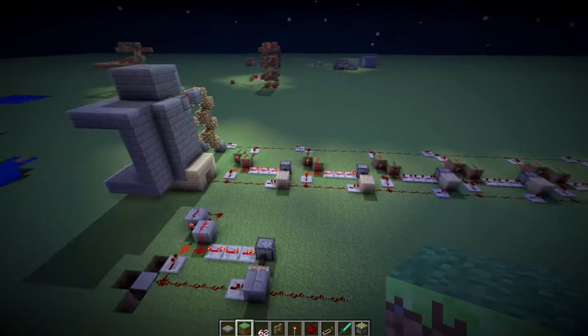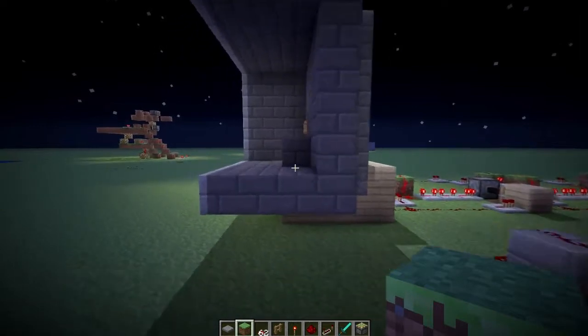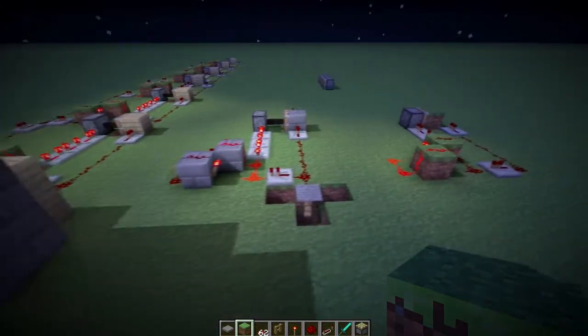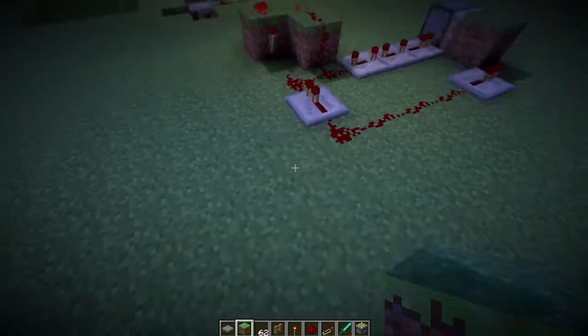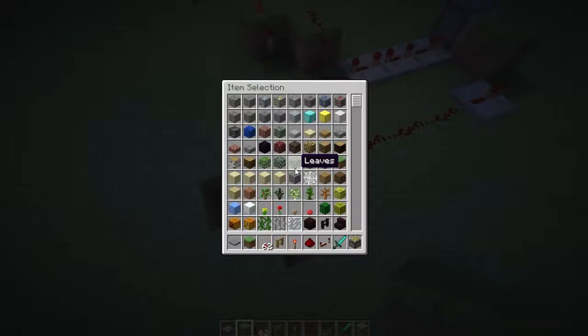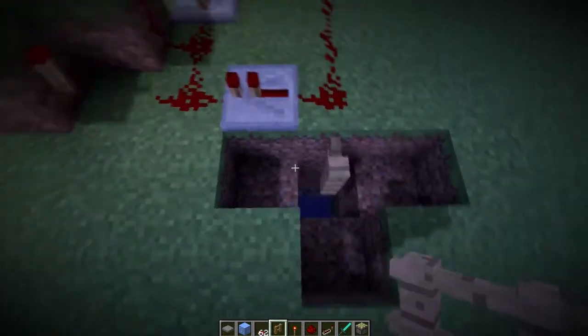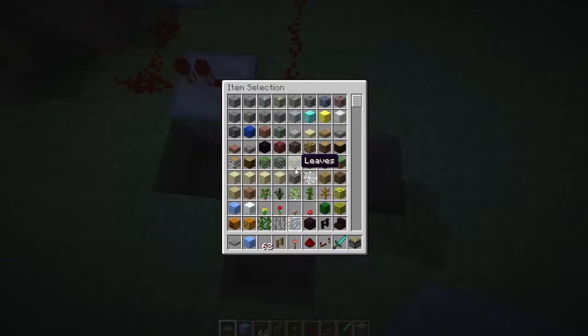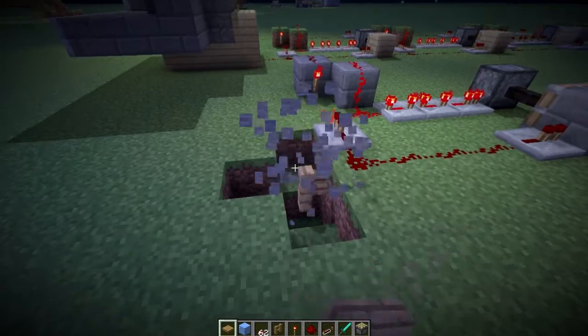There's a bit I need to show — how to get the inputs to go in. I've finished my exams today so there are going to be more videos. So anyway, we want to have a fence post there — knock out these three blocks so that there's space for items to fall. And then you want to have a wooden pressure plate. That's why it wasn't working before — there must have been so many people screaming at me about that.